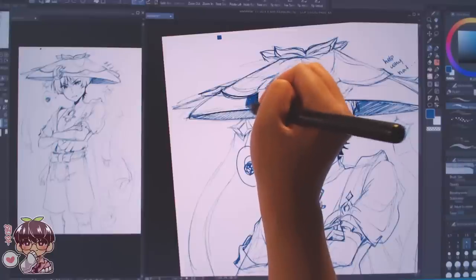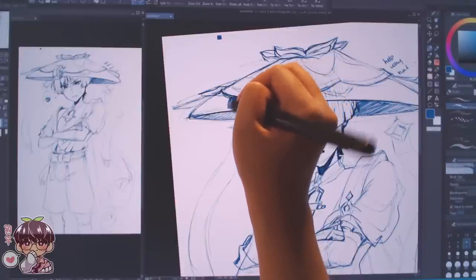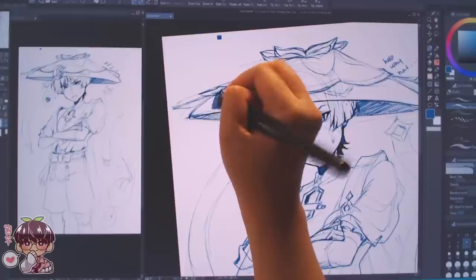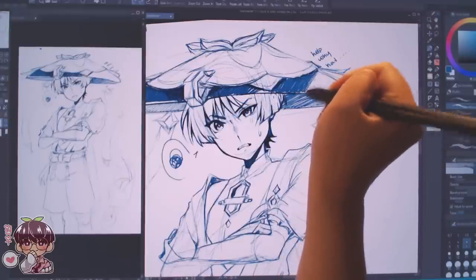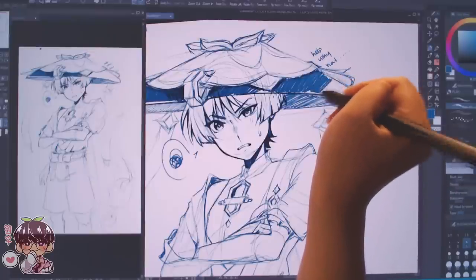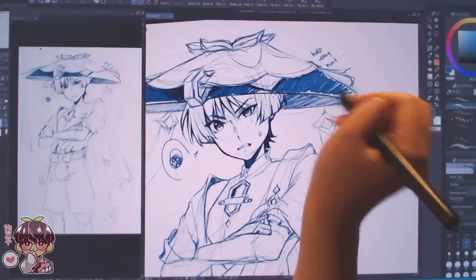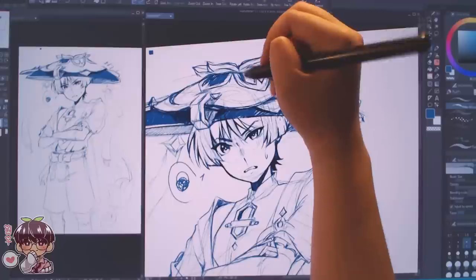If you see the little tiny square floating above his hat, I wanted to keep a swatch of the color I was using. Sometimes it's part accident, part habit — I pick up color by clicking the button on the pen and it eye-drops whatever color, and sometimes it's not the accurate color so I want to keep things a little more consistent.